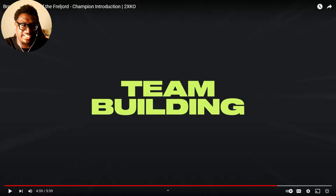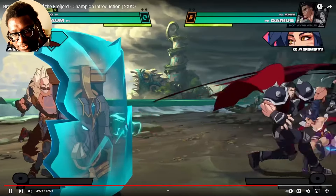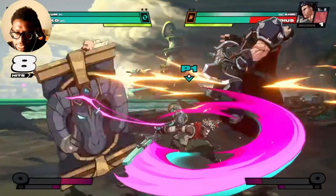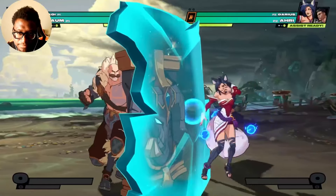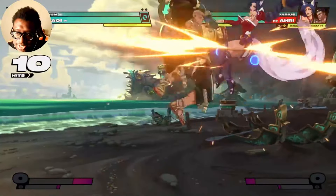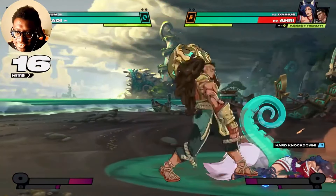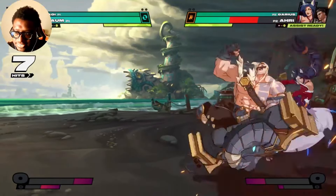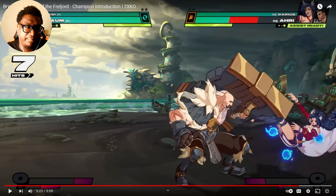Brahm's best allies take full advantage of Stand Behind Me. For example, Echo and Yasuo have assists that cover a lot of ground quickly — let Brahm hold the line and clear a path for them to strike safely. Stand Behind Me is also a great tool for champions that want time to set stuff up, like Illaoi — it's easier to summon a sea of tentacles when Brahm's on the job. Brahm and Illaoi also have lore synergy, so this already makes sense that they'd be great together.